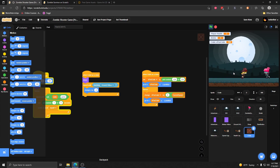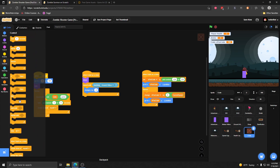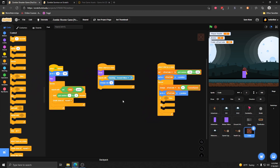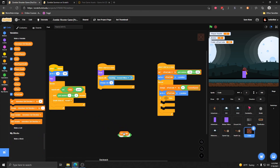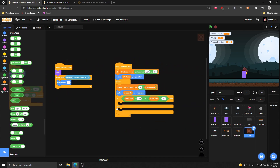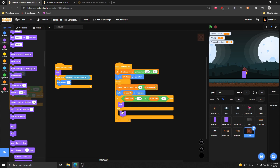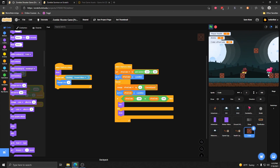Now if we click start these should work a little better. The crates come in, but you'll notice they get stuck at the edge. We haven't put in code to hide them when they go off screen. So we're going to add an if-else statement: if the crate's x position is less than negative 240 (the left edge) or greater than 240 (the right edge), then we hide it. Otherwise we show it. If I start that, they vanish when we get to the edge of the screen, and if we go back the crates reappear.